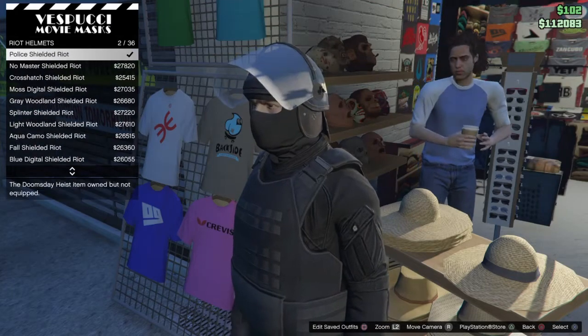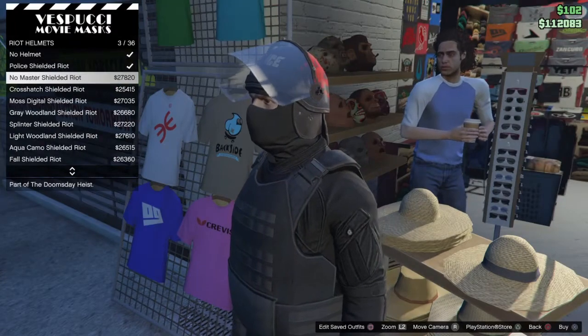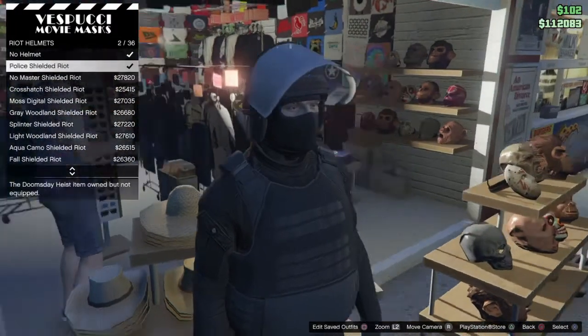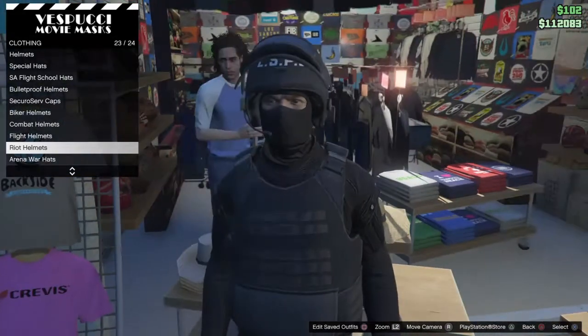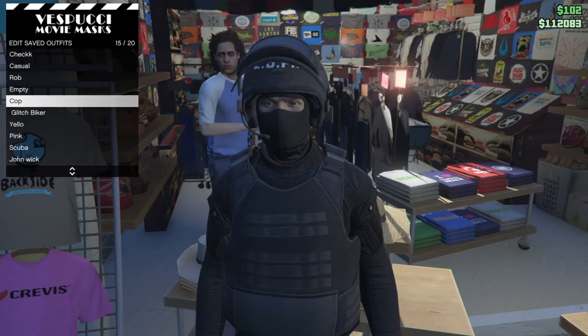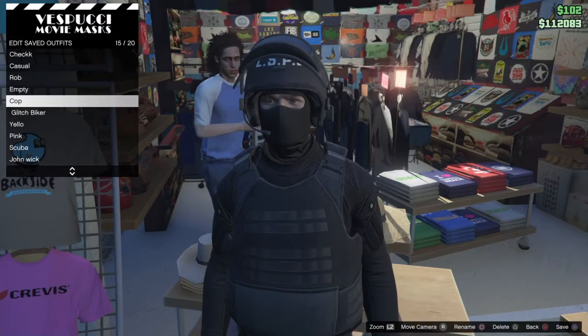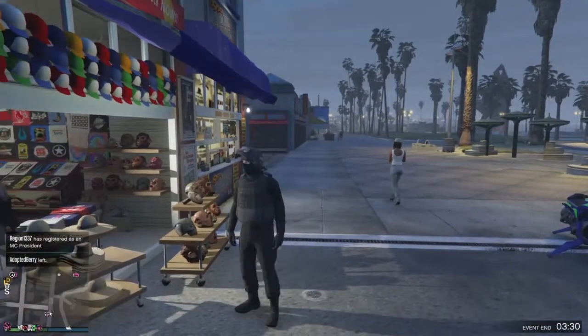There is also another helmet that says 'police' on it, or you can put the black one on - this one has blood on the back which I'm not going to put on. Once you've done that you have basically completed your outfit. Go over there and save it and you have completed your police outfit. If you enjoyed, smash a like, subscribe, and I'll see you all next time.